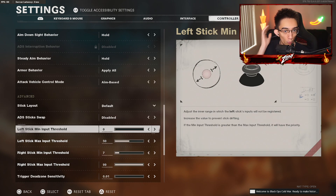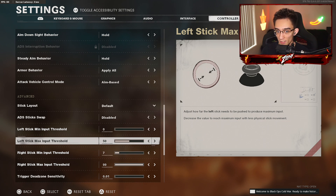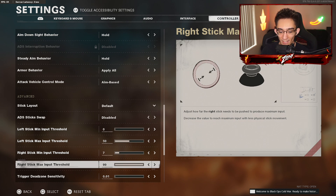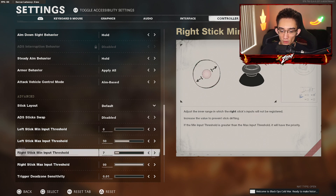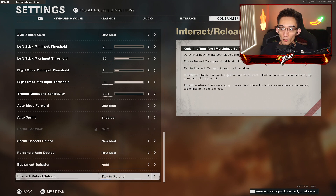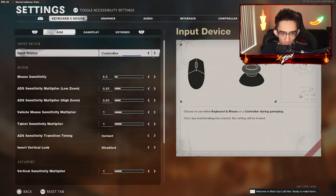For dead zone, it all depends on your controller and what you feel comfortable with. I prefer 0 and 50, so I have a better response time when it comes to sprinting and movement. For the right stick minimum input threshold, seven is my magic number — or six. Keep your max input threshold at 99. You don't want to be changing this because the right stick setting also determines your response time. If you put it on zero, your stick is going to be constantly moving and you'll feel a sensitivity difference, which will actually mess up your shot. Please stick with your dead zone settings. Auto sprint: I have that enabled — it's really helpful, especially if you have a broken left stick.